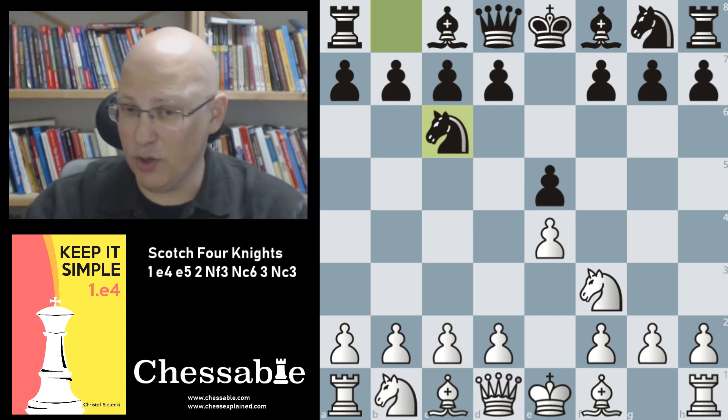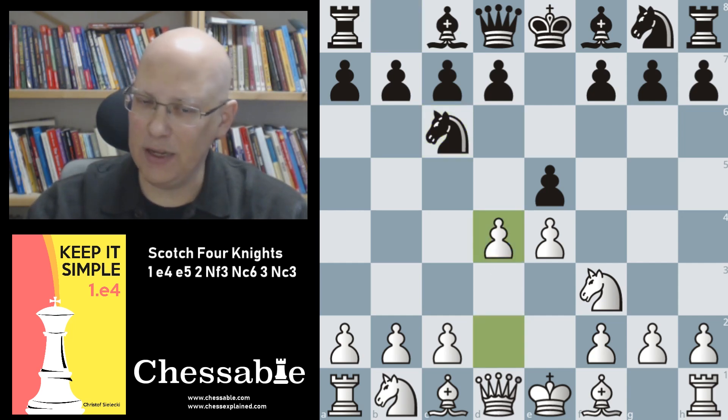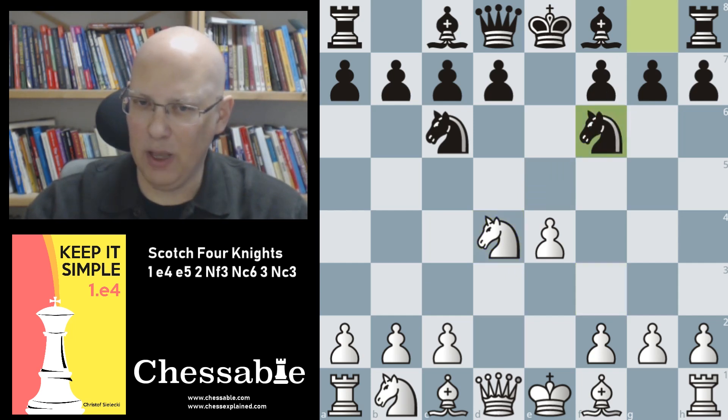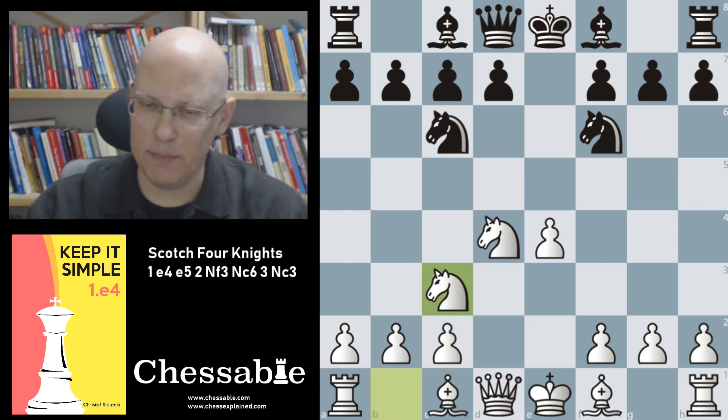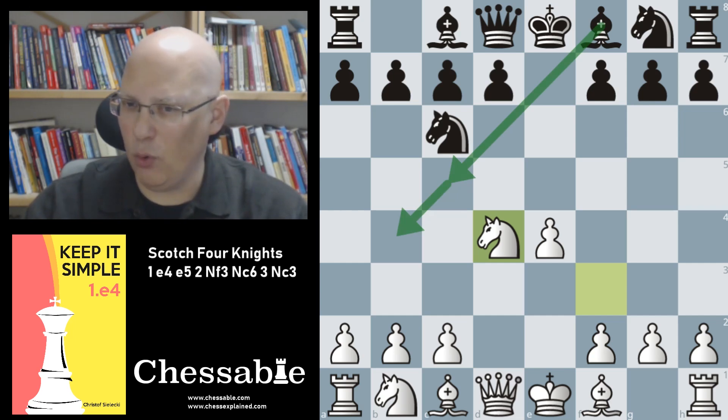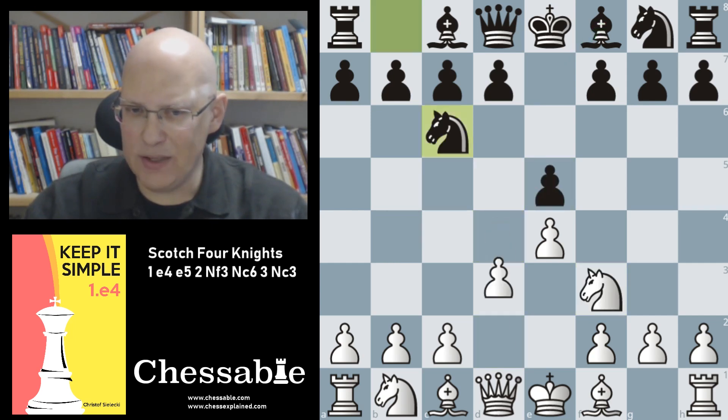I also considered the regular Scotch move order with d4 right here, but decided it's simpler to stick to the other move order. In the regular Scotch you can reach the same position, and this will happen quite frequently, but black has additional options like Bc5 or Bb4. However, after learning the Scotch Four Knights from this video and on Chessable, employing the regular Scotch is not a huge step — you'd just need to check some lines against Bc5 and Bb4, making it an easy expansion to your repertoire.